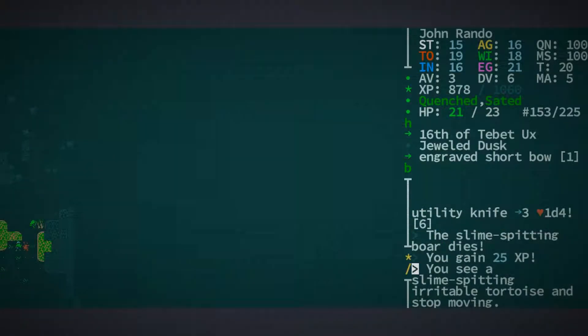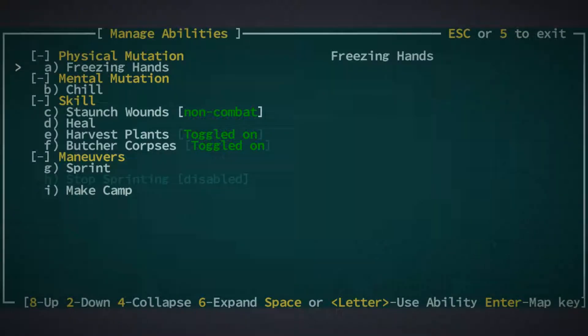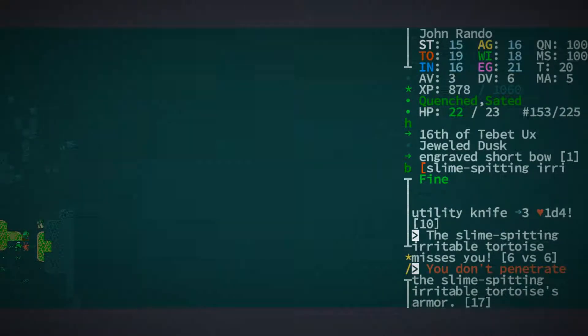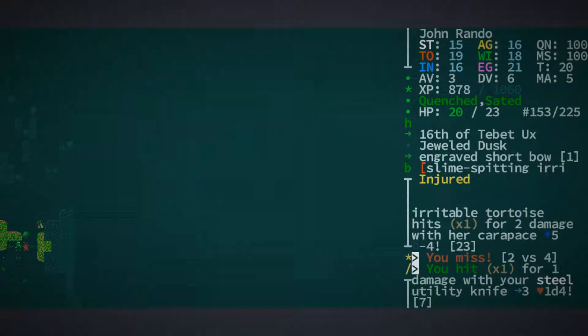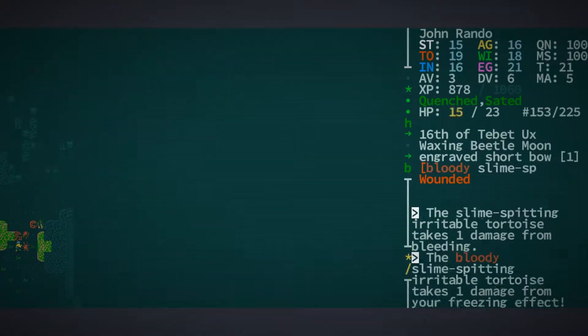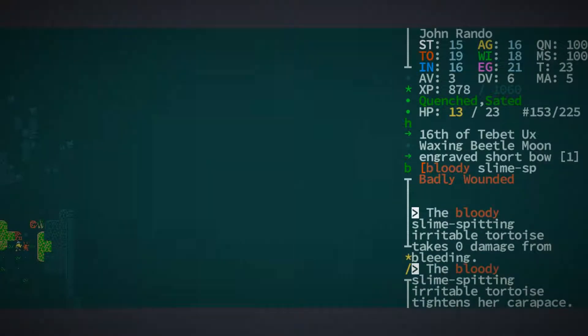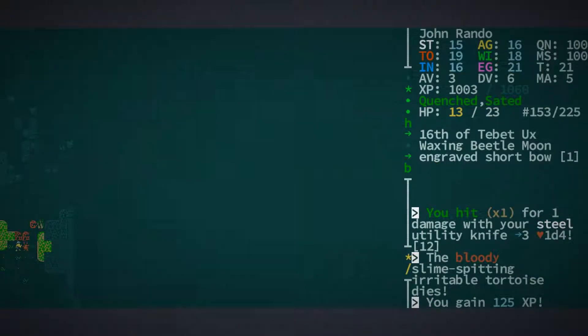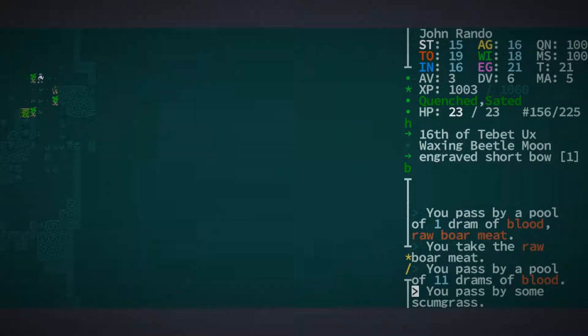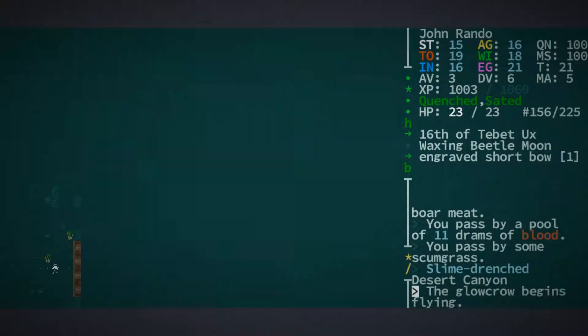Good stuff. Can we heal up? So a slime spitting irritable tortoise coming in to say hello. Let's also shoot them with the thing and let's see if we can knock them about. We're having a rough time trying to hit through their armor by the looks of it. But when we do, not going too badly — just taking an awfully long time. Something must be off cooldown. Surely by now we can hit them with another freezy thing. Any minute now. Badly wounded. Come on, bring it home. There we are — was that worth it? 125 experience. I'm saying that was worth it. Raw boar meat. But the tortoise, alas, not leaving anything behind. We are 57 experience points from leveling up, so let's move cautiously. We don't want to get stuck in any slime here.